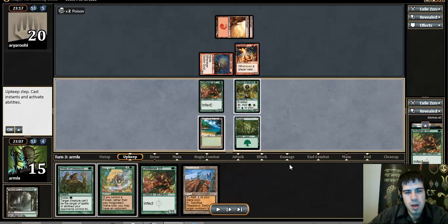In retrospect, I think there are more arguments for actually casting the second elf there rather than leaving up Vines. Though Vines stops searing... actually doesn't stop Searing Blaze, which is a good one that they would play in this format.